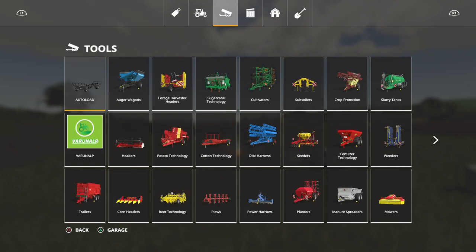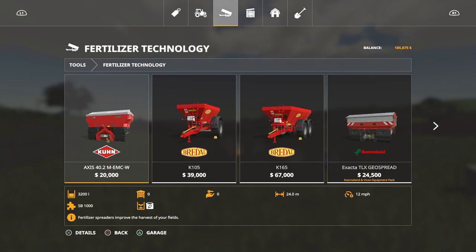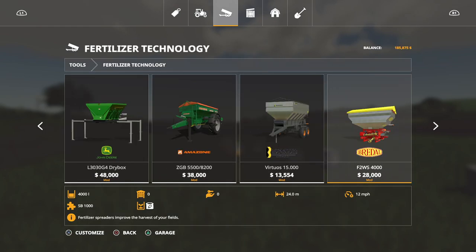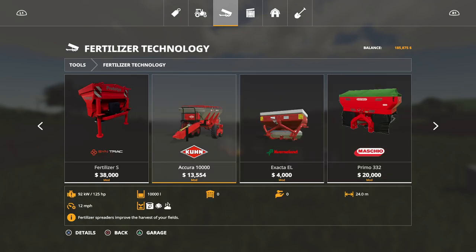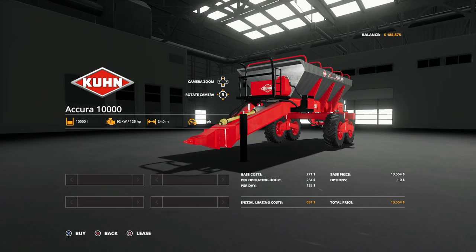So what I do need is a fertilizer spreader. I've been looking around and I thought I found one I kind of liked — this guy right here, the Acura 10000. It holds 10,000 liters, it does fertilizer, lime, and manure, which is pretty darn awesome. It does a 24-meter spread — that's not bad at all. $13,500, let's buy it. And that is ours.